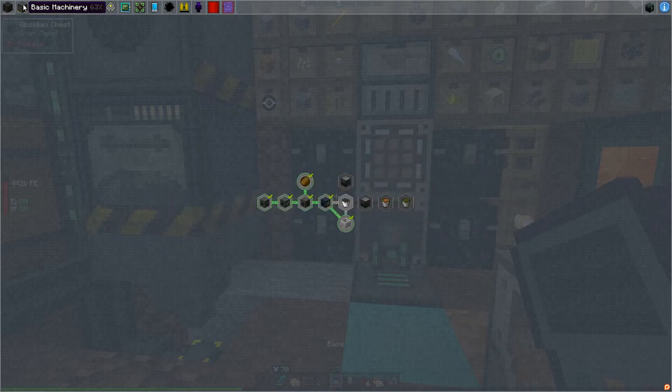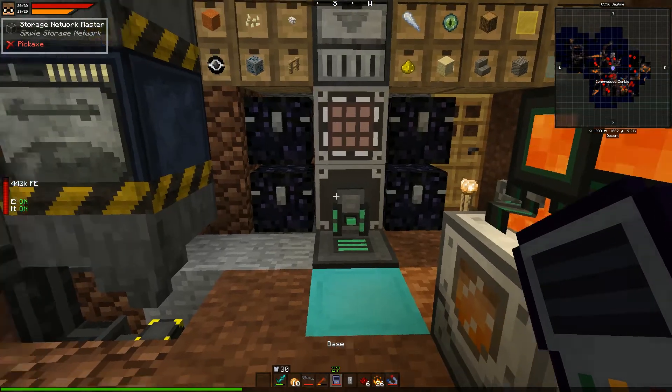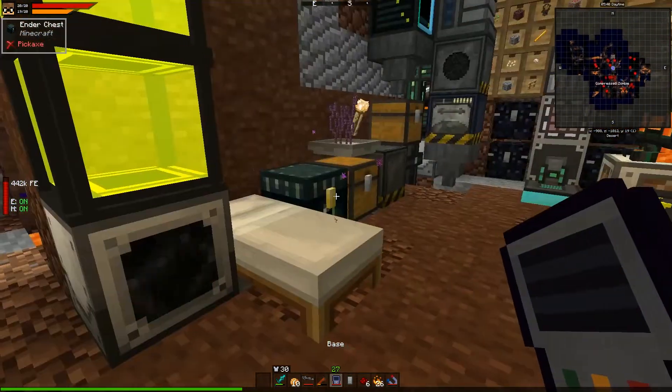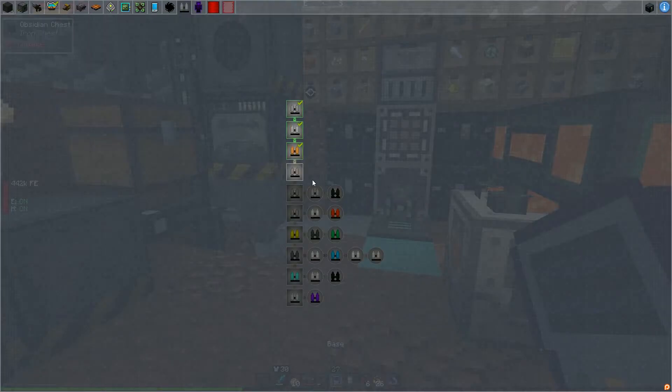Another thing we're going to need to do is deal with a change to how fuel production works — hopefully a better and less laggy system. On the station we have this big terrible setup using Mekanism multi-block structures for condensing steam into fuel, which is a bit quirky. I also want to see about upgrading our jetpack.